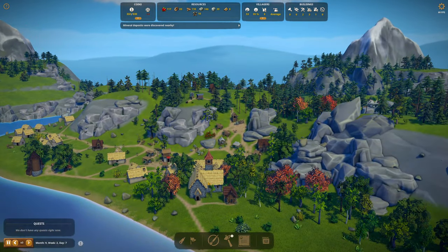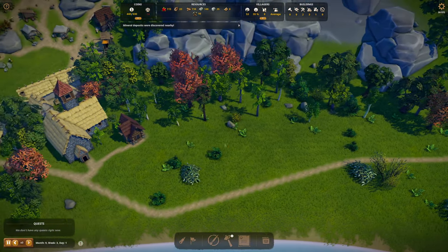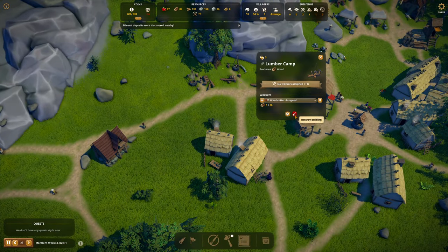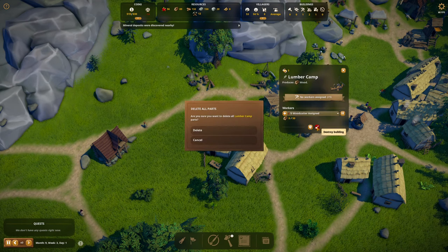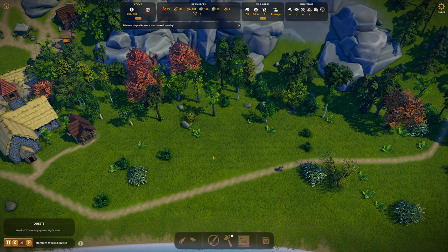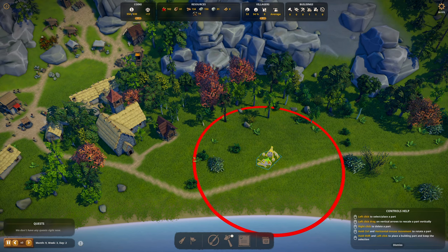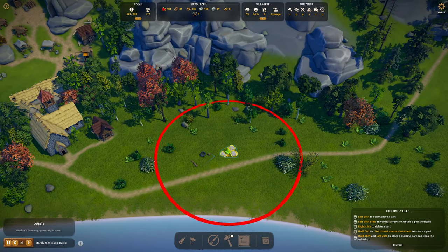This is a nice map — I love the hillsides. I'm going to do a cornfield over here. I may have to take out some rocks. I can take out these rocks with miners and cut down the trees. Let's delete this — no wood in stock. Let's do some temporary workspaces: a lumber camp build and a stonecutter camp build.